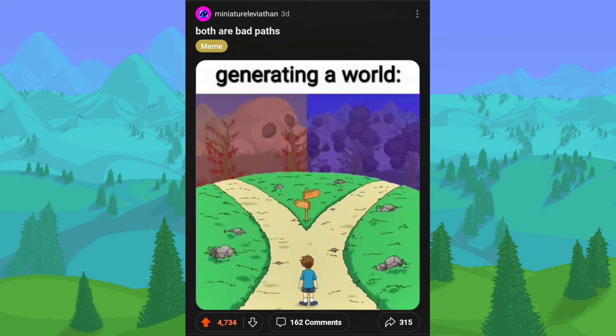Generating a world — both evil biome paths are bad. You know, realistically they are both kind of bad paths, but they both have their upsides and great items. I usually choose the crimson biome just because in my first world that I ever made it was crimson and I just stuck with it. What do you choose? Let me know in the comments below — which evil biome do you usually choose when creating a new world?